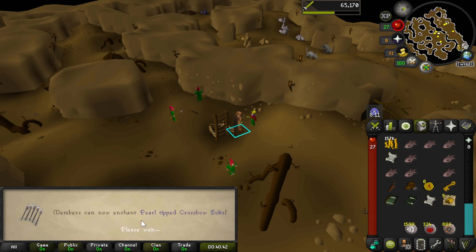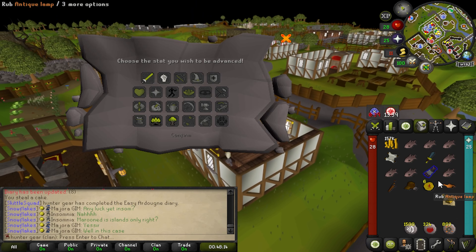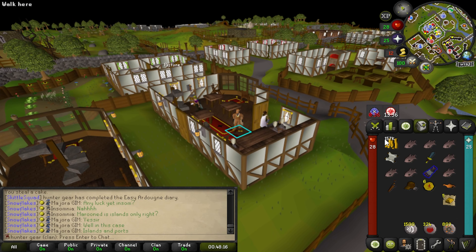I'm going to go finish the Easy Ardougne Diary — not the Medium. I just need to steal a cake from right here. I'm going to steal it, drop it, and make our way over to Two Pints to get that lamp and cake. So we actually can't use this lamp yet since our fishing isn't level 30. So we're just going to hold it in the inventory for now. We're going to do a couple quests — fishing contest and a few others to get the lamp from the museum — in order to get to 30 fishing so we can begin using diary lamps on it to get to 35.